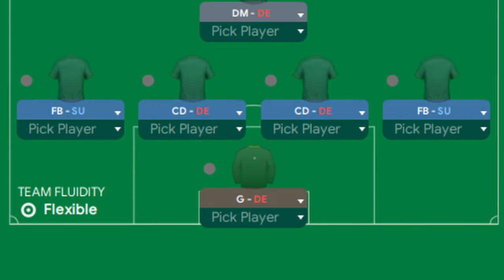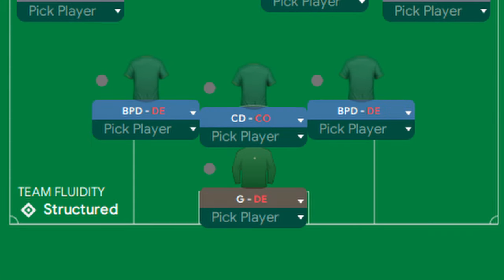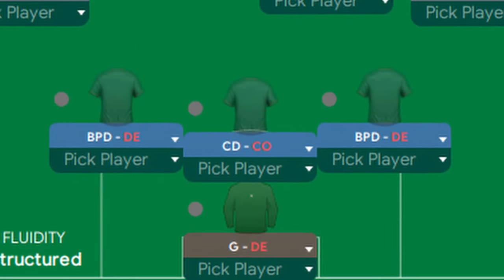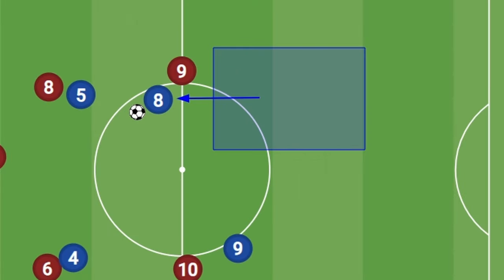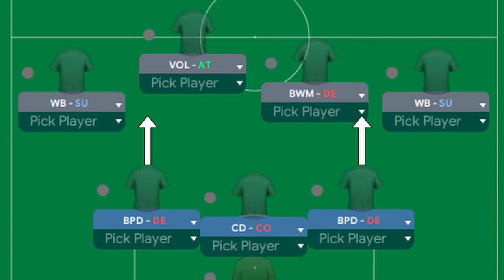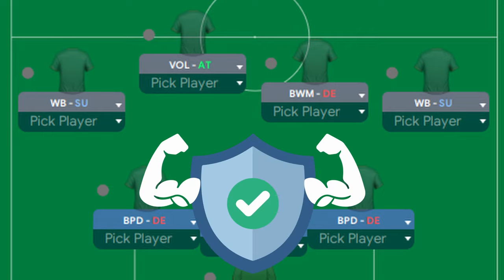Now for the next role combination, let's switch our focus to the defense to build an unbreachable wall, by combining two ball-playing defenders with a central defender on cover. Ball-playing defenders are great for build-up play, but they can start dribbling further forward and leaving space in behind. The central defender on cover gives you that defensive security by stepping into the space that a ball-playing defender leaves, while combining with two ball-playing defenders gives you two extra options to step into the midfield.